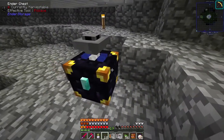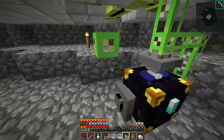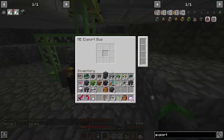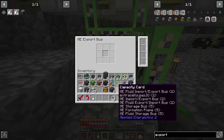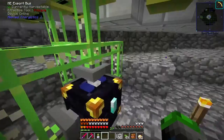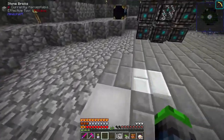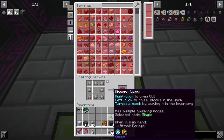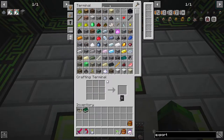We've got the export buses, capacity cards, and acceleration cards. We need lime cable. We'll place the export buses here, here, here, and here - all connected together. I'm putting two capacity cards into one, two into another, one into the next, and one into the last, then filling the rest with speed upgrades to make this processing quick.